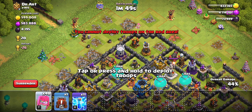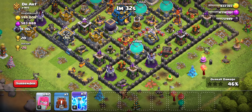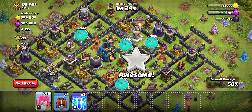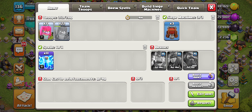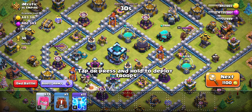That means we need to take out 2 more buildings, so we'll go for something low HP like this low-level air defense. Hopefully it will be able to go down — and it looks like it's going to go down. We're going to use one more cannon right here. Let's see if this will take it out, and we can use one Archer to finish this out. 50%! We did get a lot of loot on the outside and only used 47 Archers, which is about half of the army camp. We have 70-something left, allowing us to go again.